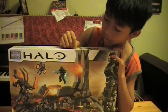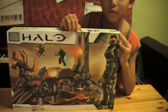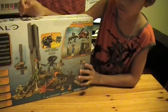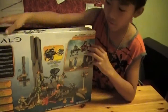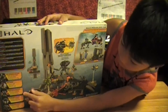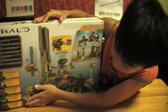I wanted to buy this because it had a tall tower — 12 inches — and because it had a lot of figures: a UNSC Spartan Soldier, a UNSC Marine, a Promethean Watcher, two Promethean Crawlers, and a Promethean Knight.